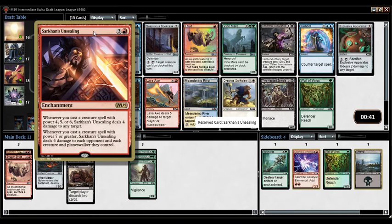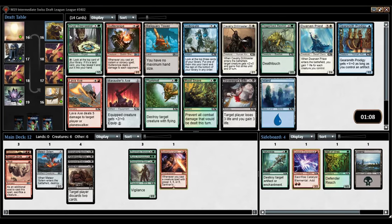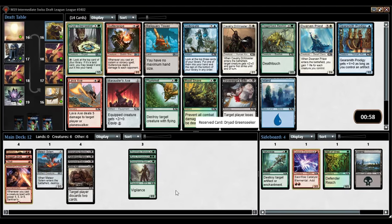I could pick up a Vine Mare and get out of red, play black-green or something, but Sarkhan's Unsealing has such high upside if I start drafting around it. I'm happy enough to pick up Druid Greenseeker. If I end up full three-colors again and it's always Jund — this is exactly what I ended up with in the last draft, except I had two Polukranos Worms.